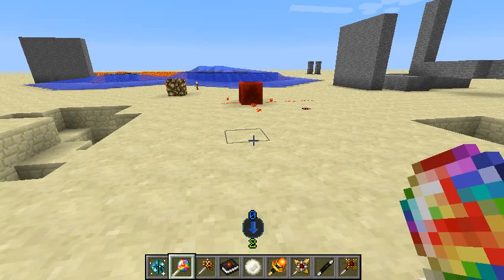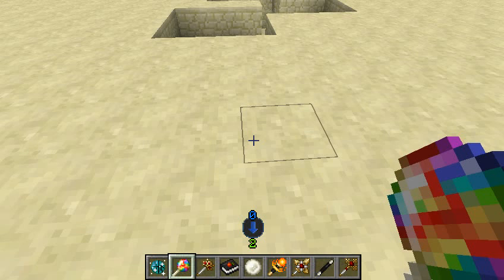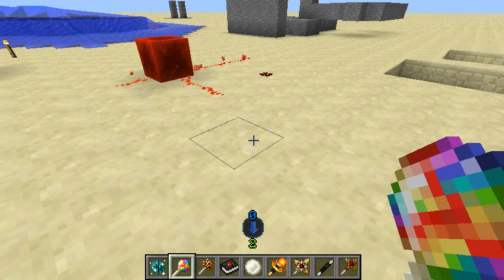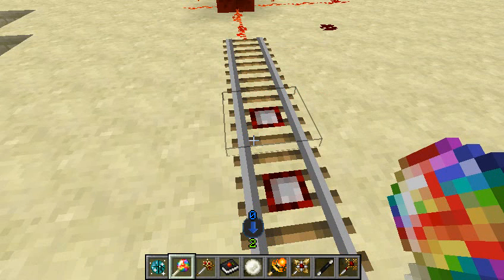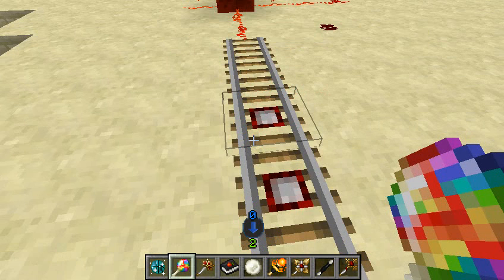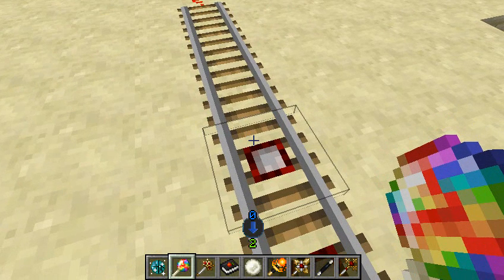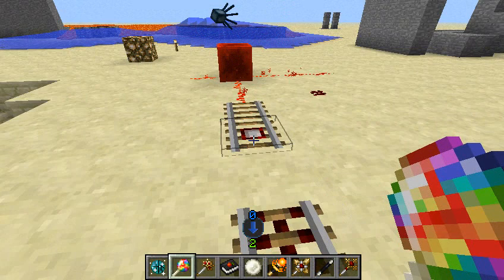This here is the railplus tool, and it's really useful for when you're building your really long roller coasters and you don't feel like making lots and lots of rails because you have Railcraft installed and it can be a pain. But now all you have to do is right-click and your rails are placed. You can right-click on those rails again to transform them into detector rails, then advanced rails, and so on and so forth.